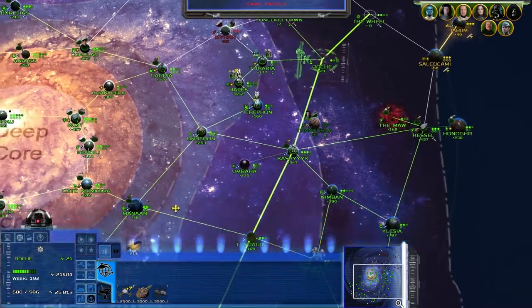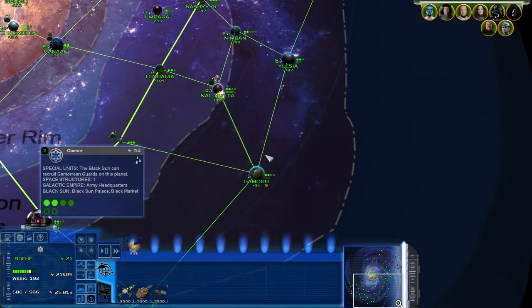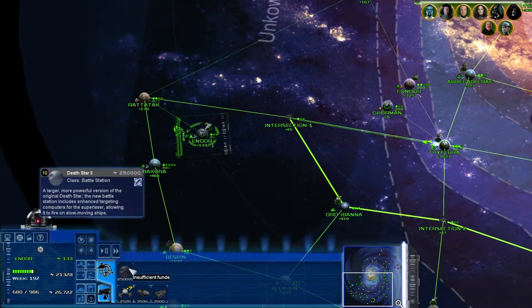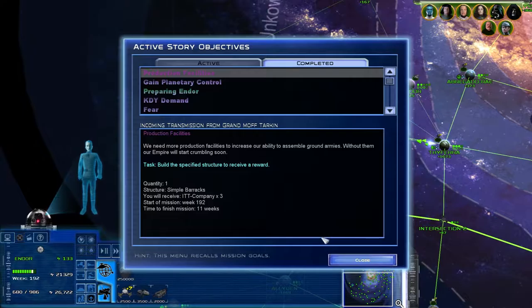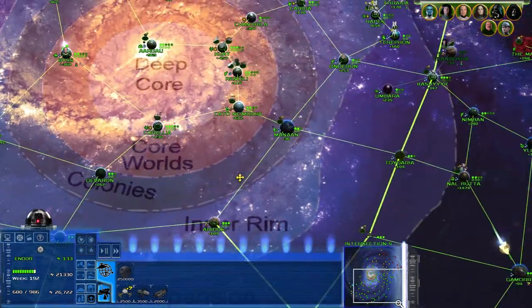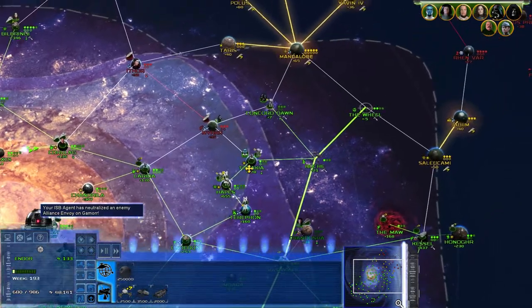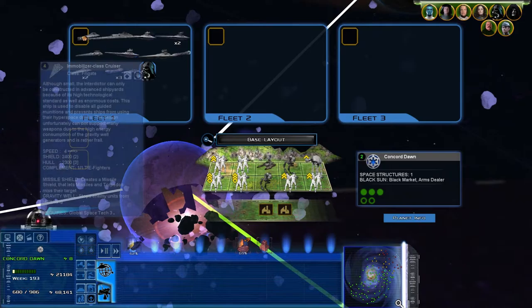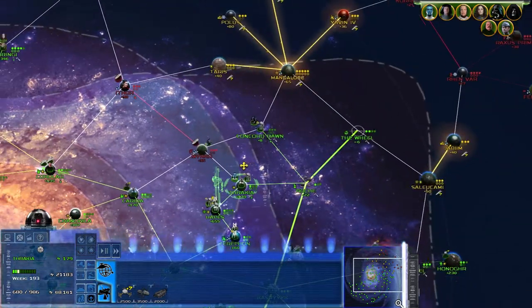Speaking of cash, can one of you go down to Gamor please? Because we found out in the last episode that the Death Star is 250,000. Production facilities failed - dang it. Simple barracks, ITT - did I not do that? I thought I did. Oh well, I guess I didn't. Let's just get a fleet lead while we're at it, for Vader and Thrawn.